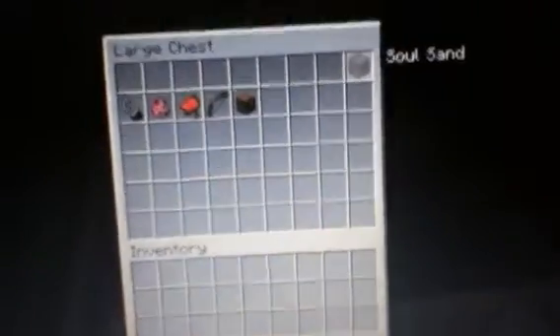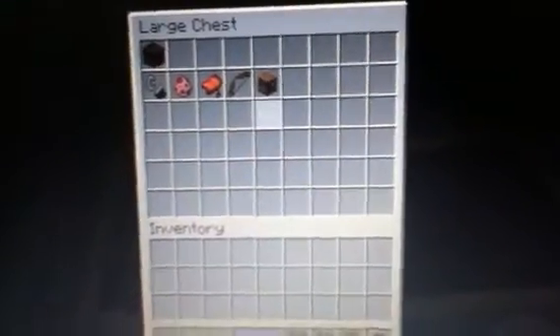And then here we have the leather cap with new textures. And then potions of night vision and invisibility. I'm going to use the sword — I need the soul sand for something later.